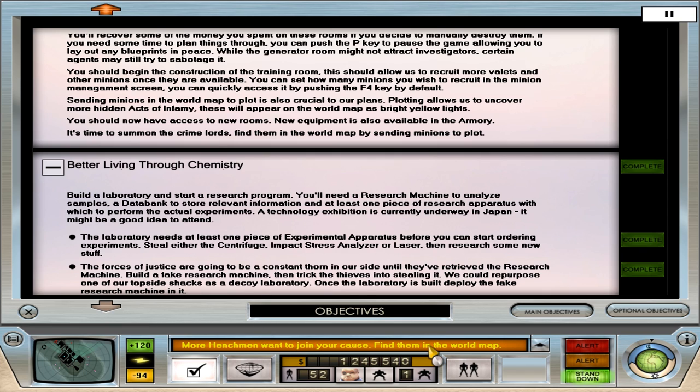More henchmen join the cause — wicked, we'll check that out in a second. So the laboratory needs at least one piece of experimental apparatus before you can start ordering experiments — steal either a centrifuge, stratinaliser, or laser, and then research for new stuff. Portage justices are going to be a constant thorn in our side until we've retrieved the research machine. Build a fake research machine and then trick the thieves into stealing it — you can repurpose one of the topside shacks as a decoy laboratory.